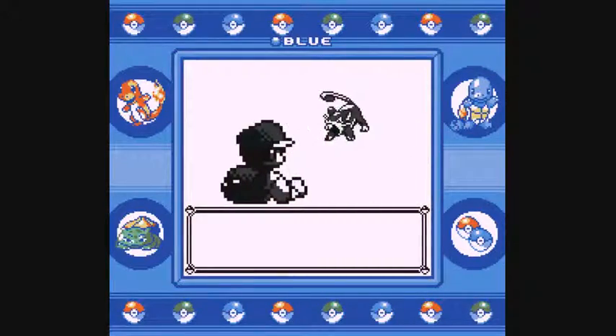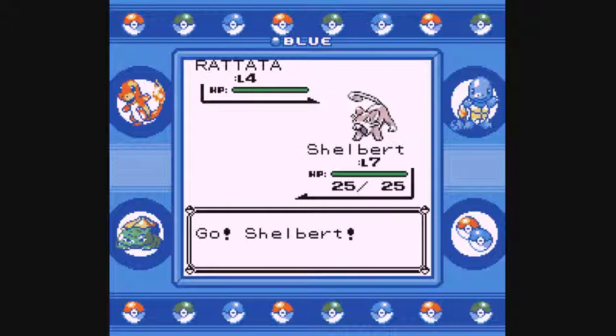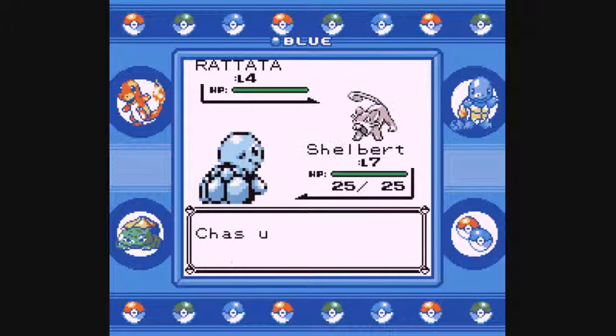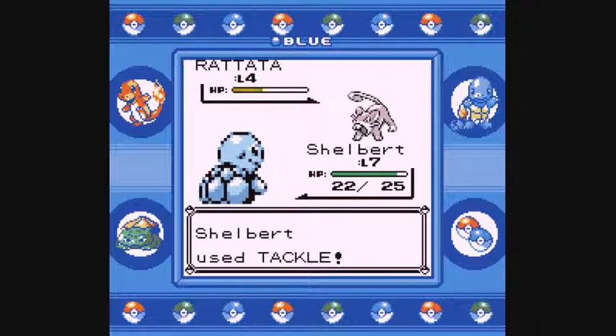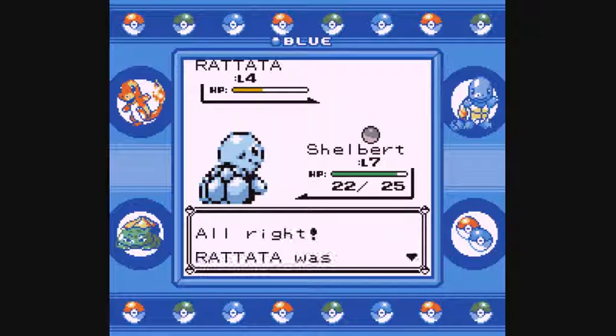First we encounter a Rattata, level 4 — not a bad addition to the team. We go to our items, choose Pokeball, and launch it out. They can break out of the Pokeball? The old man never taught me this. So obviously we do need to weaken it — going for a Tackle. We can take one more hit; even a critical I don't think will take it out. Down to the yellow, so we should be able to catch this pretty easily now. Pokeball number 2 — 1, 2, and 3. Ping.